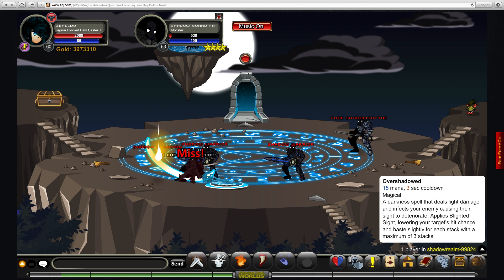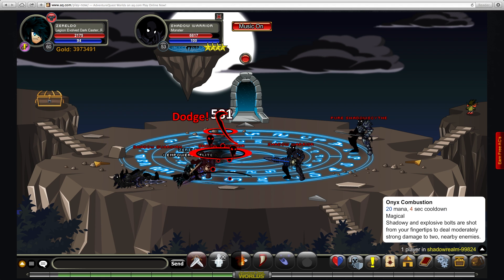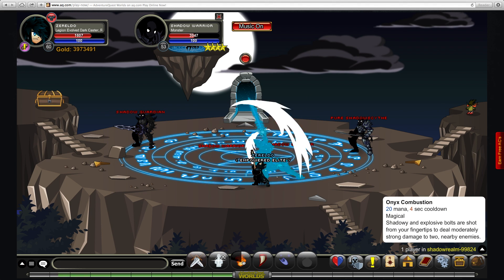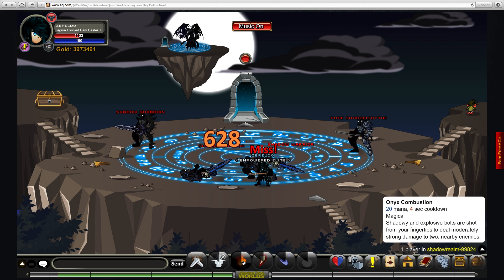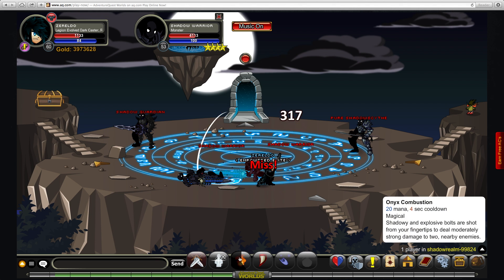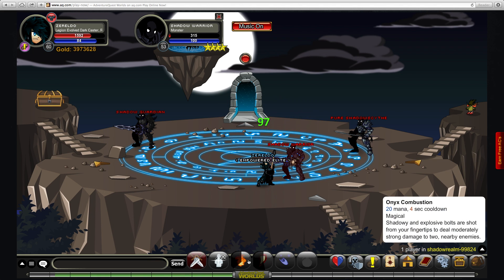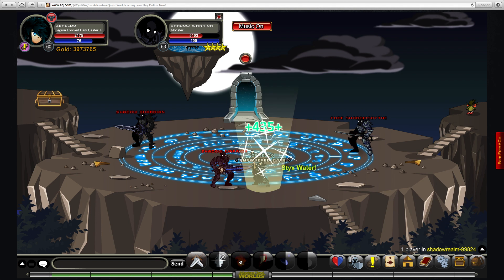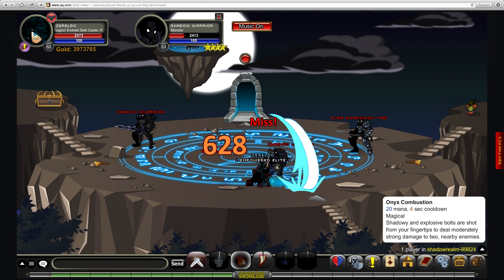This class is mostly a multi-hit class, and the second move shows that. It's called Onyx Combustion — 20 mana, 4-second cooldown — and it hits two targets in range at once. As you can see when it actually hits, it can do some good damage. There's the average crit damage — remember, it can hit a lot higher or a lot lower. You've also got a heal. The heal's not great; this is the one thing you might want to try and put a bit more wizard enhancements on to increase. It only does about 400 damage, but it does affect two other people. You do get a small heal over time for a bit, but that's only for the person who's targeted, so it's not for everyone.